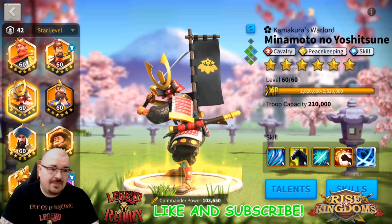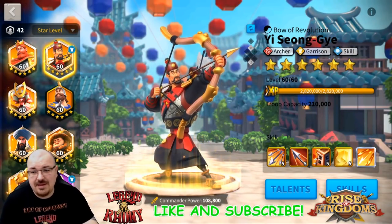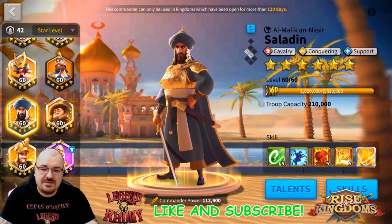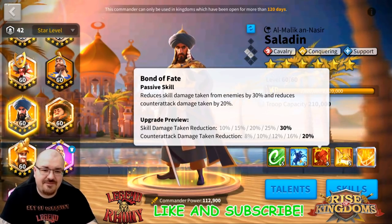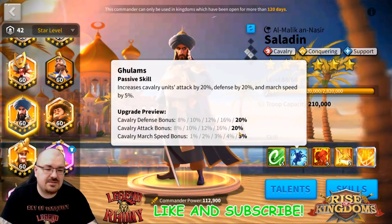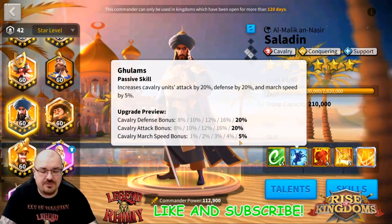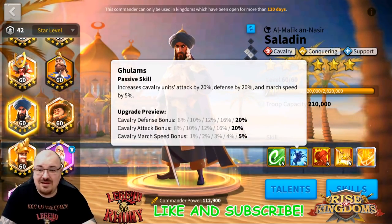Minamoto and Saladin also can work - very very nice synergy, especially since Saladin can offer the defense that Minamoto doesn't have: skill damage taken reduction, counter attack, cav defense, plus attack and a little bit of march speed. That's pretty dope for just one skill having all three of them. Even though the numbers aren't very high, it's a little bit of all of them - exactly what cavs need.